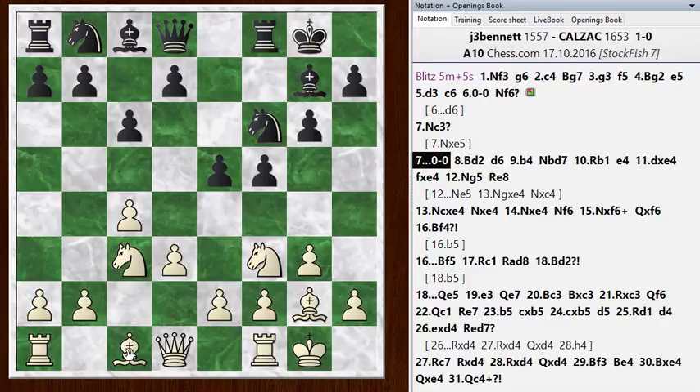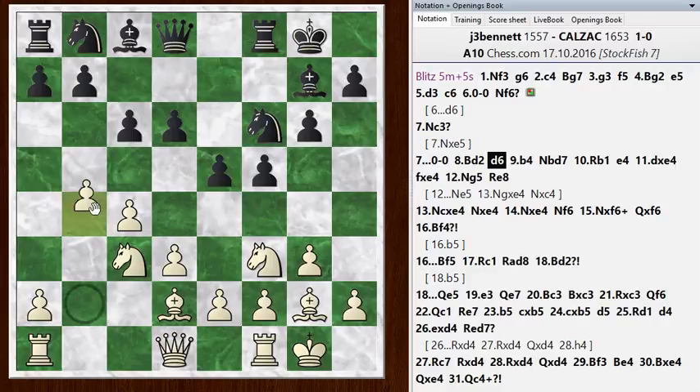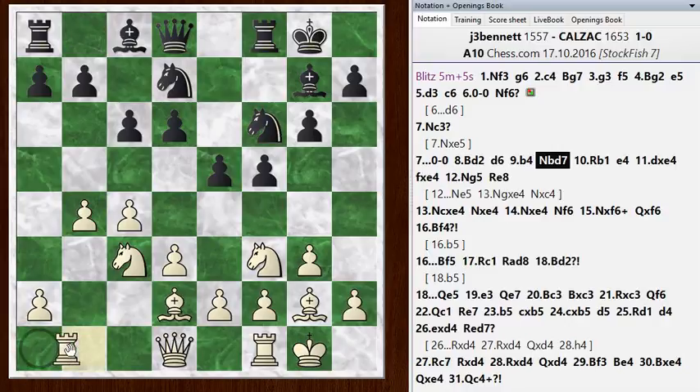He castled. I went Bishop D2, and having given up on the plan of fianchettoing that bishop, I developed it to a normal square. I end up playing the rook to B1, though rook to C1 is also possible. He plays D6 — so finally he's defended that pawn, which had been hanging for a couple of moves. I go with B4. I don't even have to support that with a pawn — he's got no pressure against the B4 square. He goes Knight BD7, and I go rook to B1, just getting the rook off the diagonal. I wasn't sure which file was going to open up, but I thought I'd likely push forward with B5.